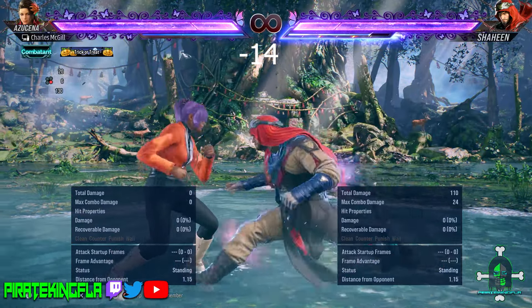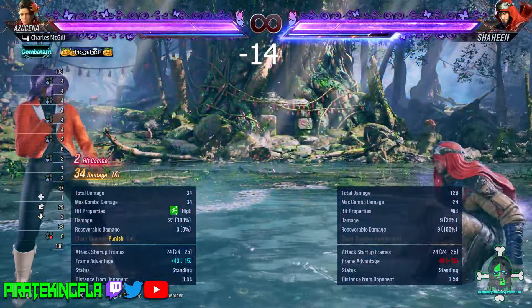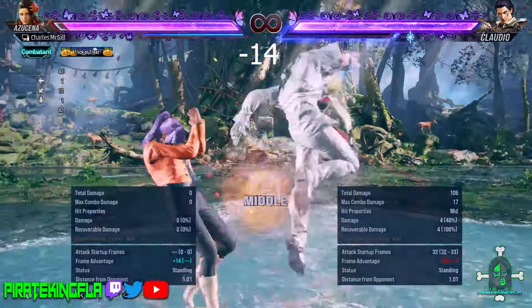Shaheen can do his low hitting heat smash out of stealth step — minus 14 on block. Claudio's heat smash is also minus 14.